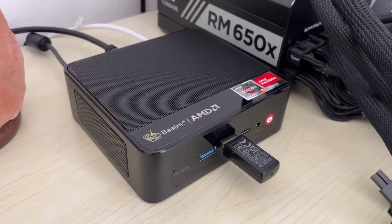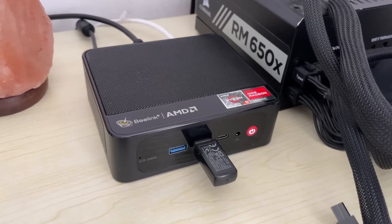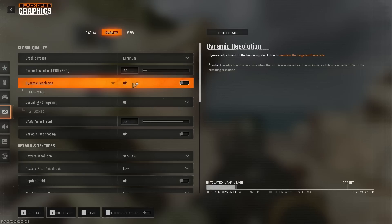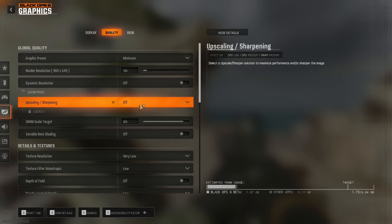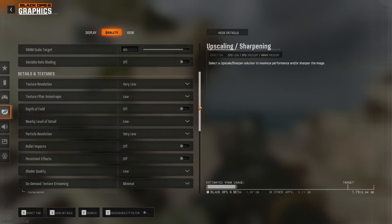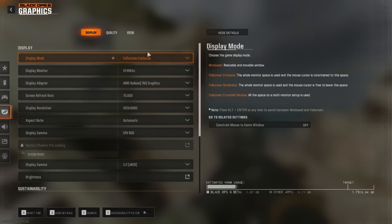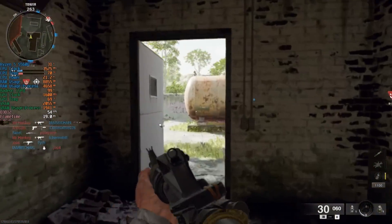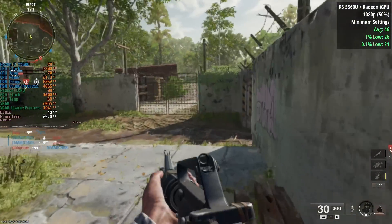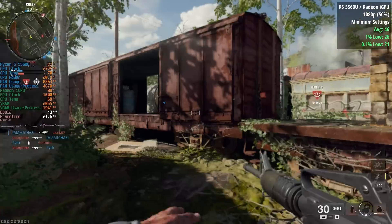My next system is a mini Beelink machine with a Ryzen 5560U, a low-power unit consuming around 15 watts under load, with Radeon graphics built in — just labeled 'Radeon graphics.' For settings, I set things to minimum and chose a render resolution of 50%. Upscaling actually made things worse — enabling FSR or XESS dropped the frame rate a little, as upscaling was a bit strenuous on the system.